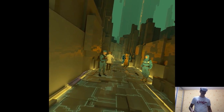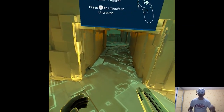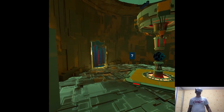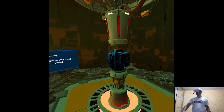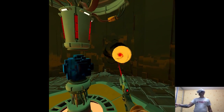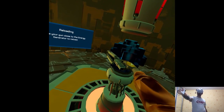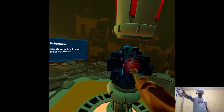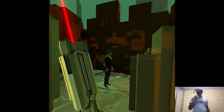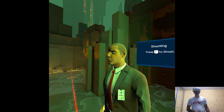The tutorial continues: if you ever spot a mannequin on the move, do your best to eliminate it at once — the chance might not come back. Frozen humans look awfully suspicious; it is very likely a mannequin in disguise. You could shoot it to make sure.